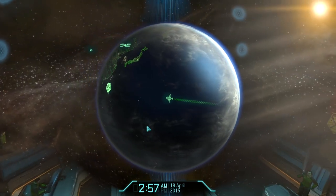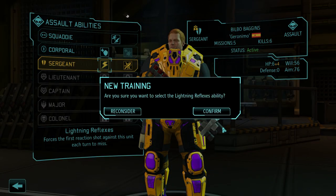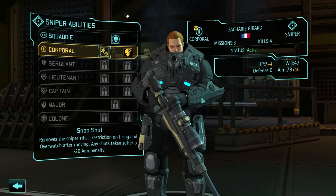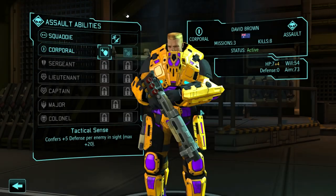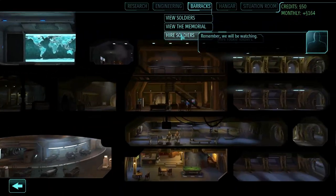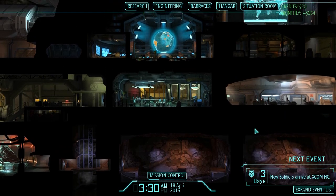So let's have a look. What can I do before I finish this part? Some promotions — another sergeant. Lightning reflexes for sure. Bilbo Baggins is doing quite well. Squad size — there's no real question about that. And tactical sense. That was quite a successful mission. I'm going to hire some new soldiers — two should be enough for now. I'm going to finish this part here and continue in the next one. I hope you enjoyed it and I'll see you next time.